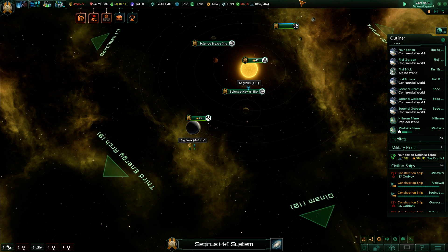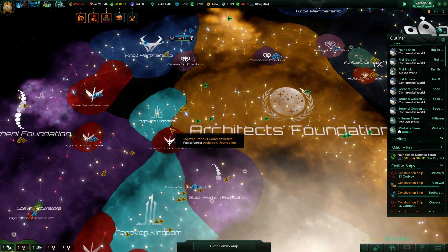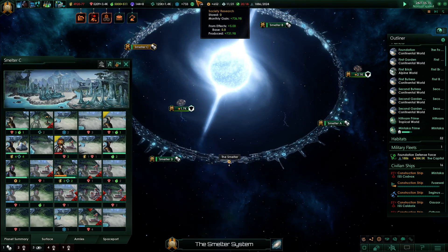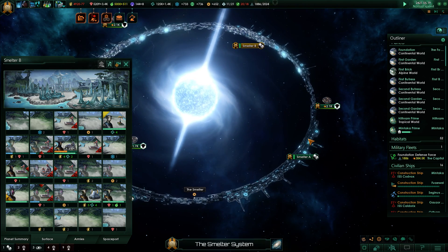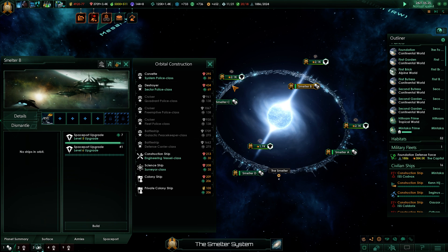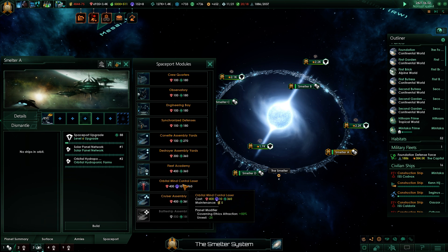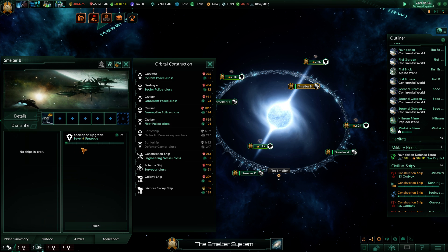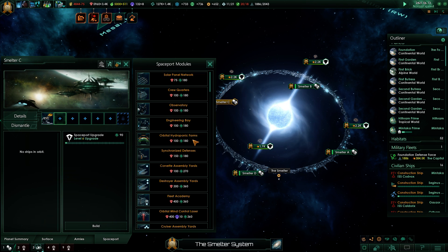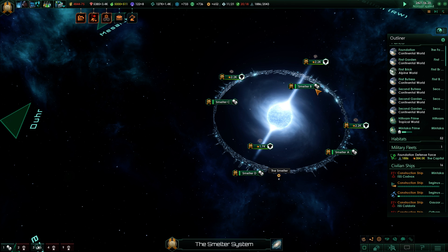Species modification is done — I'm only waiting for the Pelissimus now. The last segment of the smelter is also ready, so we can upgrade it. Things are moving forward. After that, let's make sure that species-modified people are of the right mind with some proper mind control — solar panel orbital mind control laser.